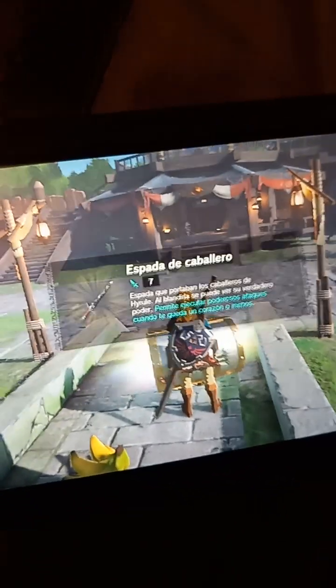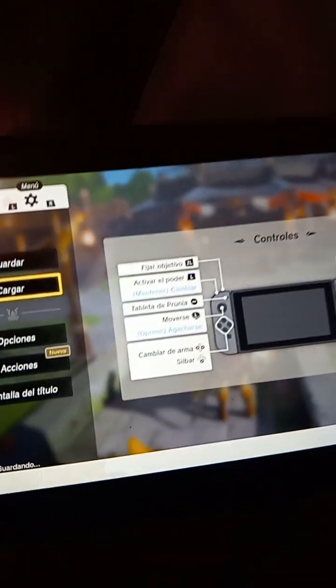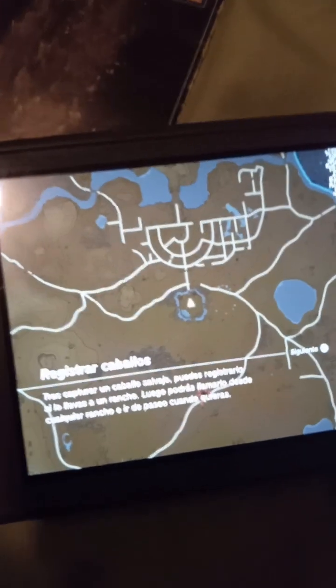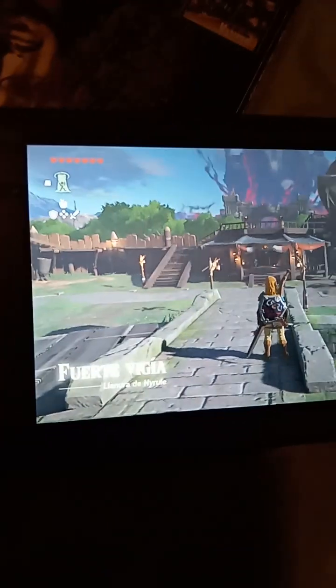If you don't like what it brings — in this case I don't like what it brings — it's simply going to load the previous save, and simply try again over and over till you get the item that you really want. In my case, the costume of Link, so I'm going to try it out once again.